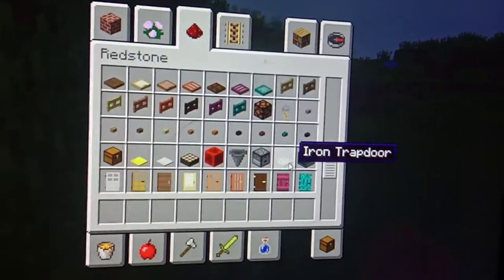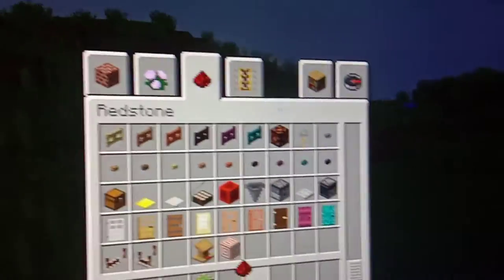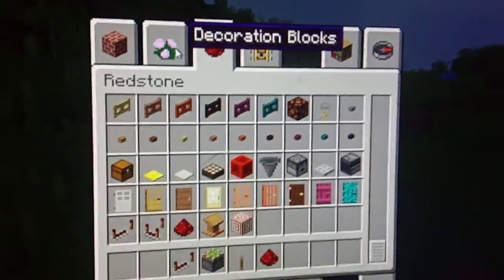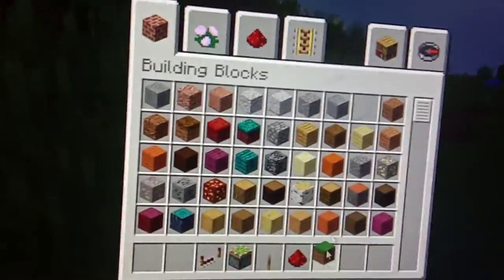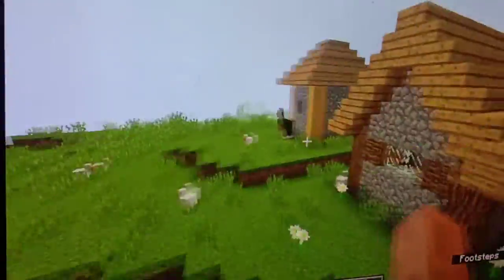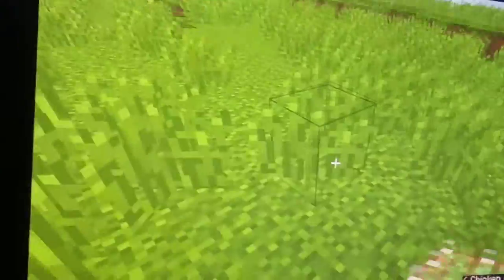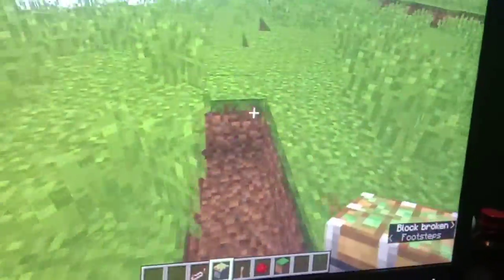We can make a secret base. I have to click this and this and this, and I have to get the grass block. I found a village — the village was behind me.